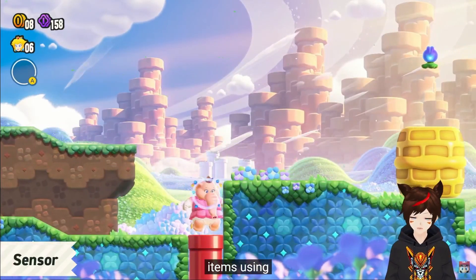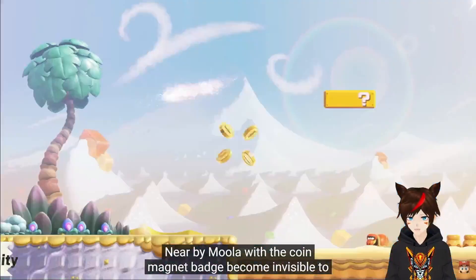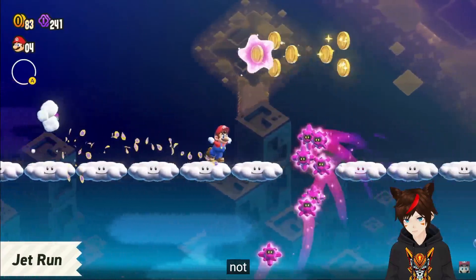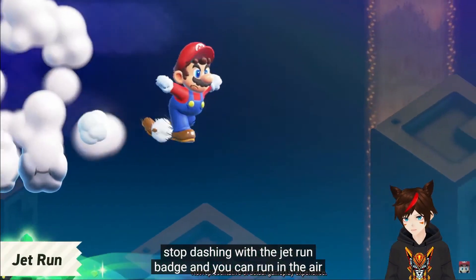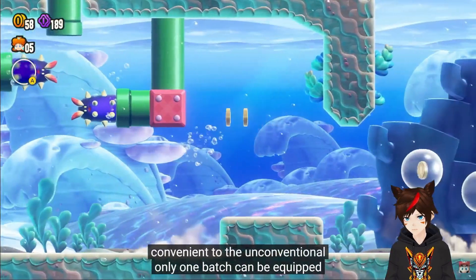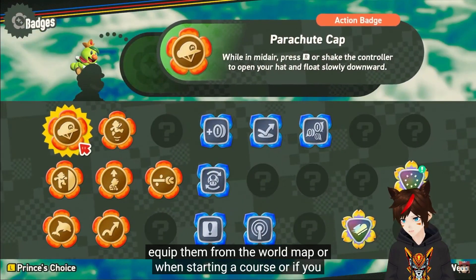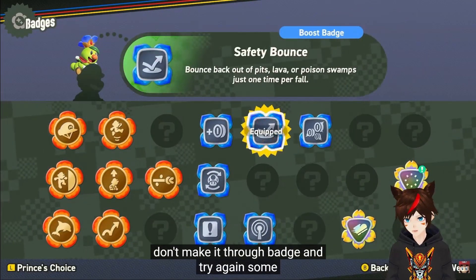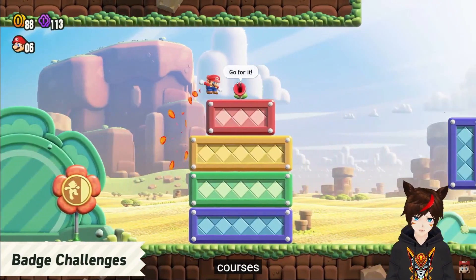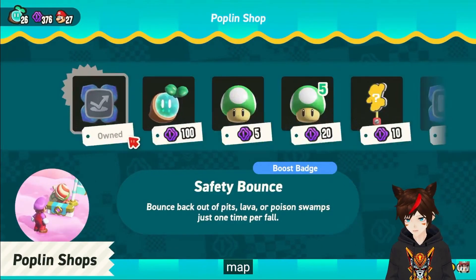Okay, these all seem really viable. The sensor one and the coin magnet might not be as viable for speed running. I think people will love the Jet Run badge. Seems like it adds a lot of different options. I was going to say — I guarantee there are challenge courses. That explains why there are so many flower coins.